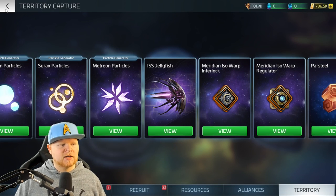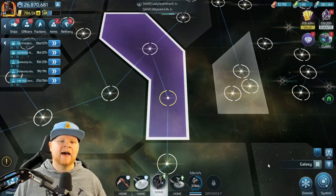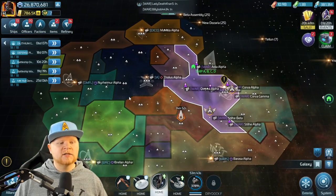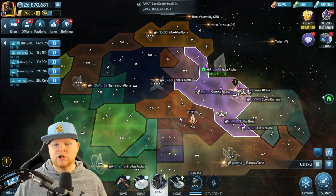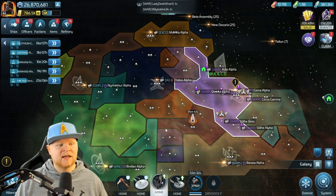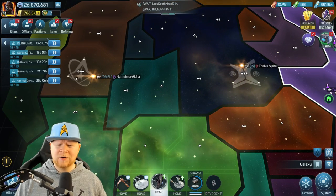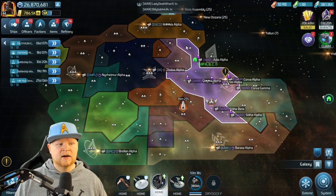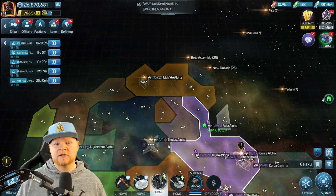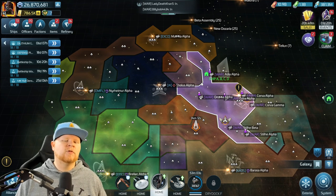Every three-star territory in the game now has the ISS Jelly service — before there were only three, now all six three-star areas in territory can provide it. It's not just limited to one or two mega alliances because they can't control the whole map. Even rank 12 alliances on our server like DMFL have the ISS Jelly service, and top 15 alliances have gone after territories to get it. Use it as an additive, not your main method.